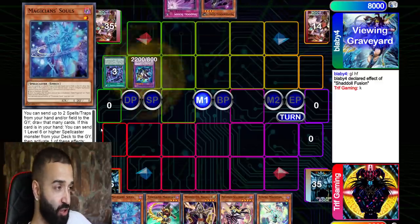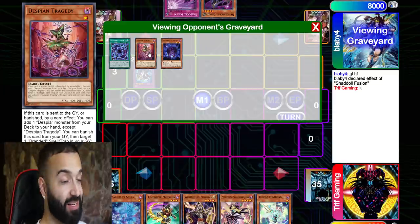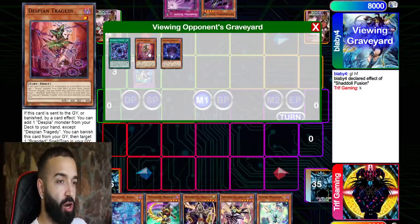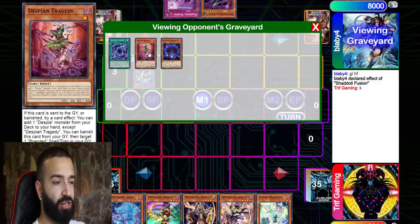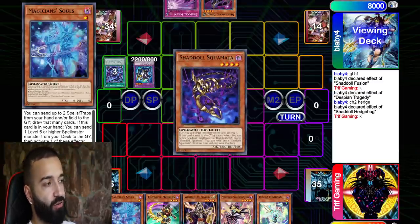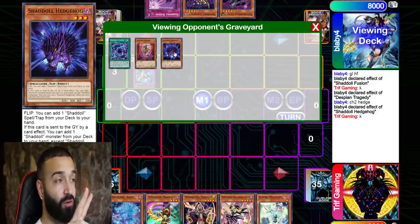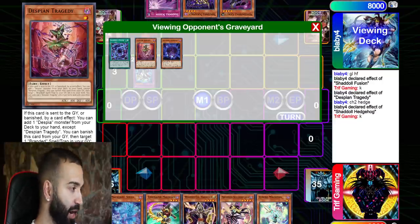He goes into Shadoll Fusion, sending two cards. This is what the Despia cards do. This is the first time in my life I'm playing against Despia, but just after one match it's very similar to Shaddolls — they work together with Dogmatika. In the lore, Despians and Dogmatika are very similar. He's also playing Aluber and A Tragic Dear Servant. Here he goes into Despian Tragedy — they all synergize very well together.